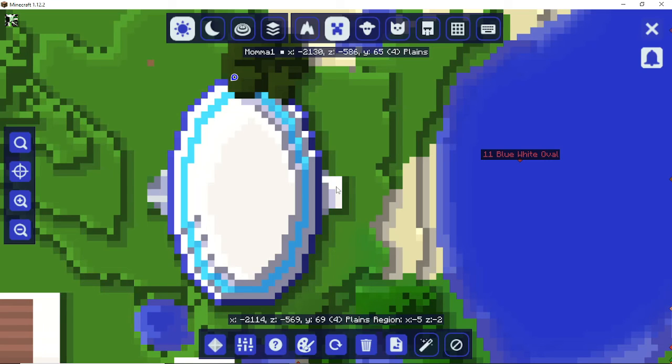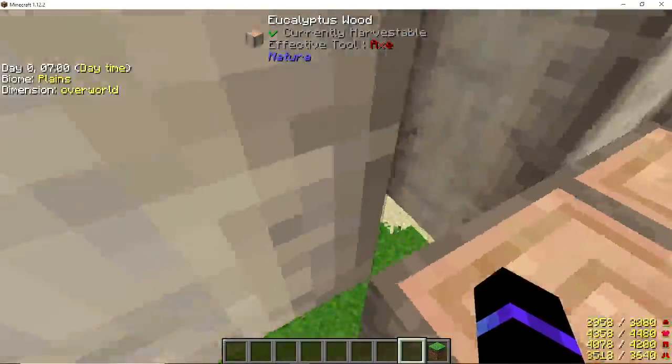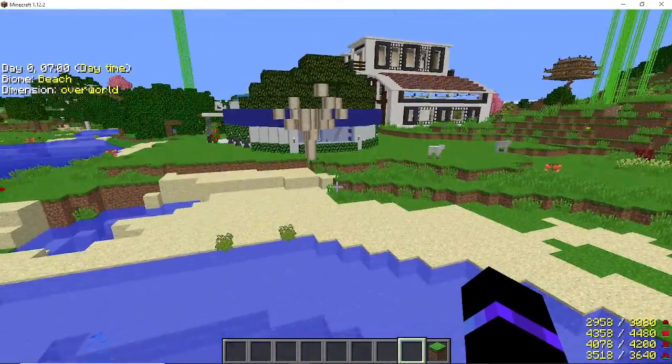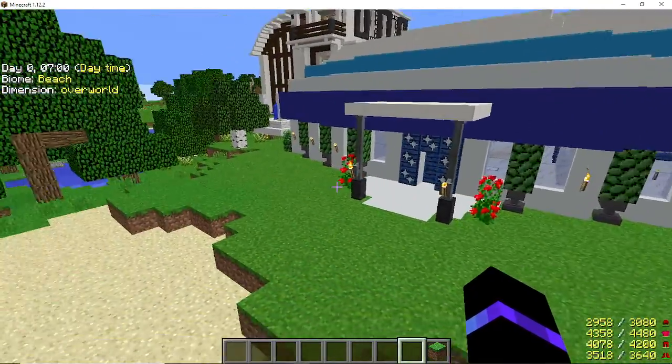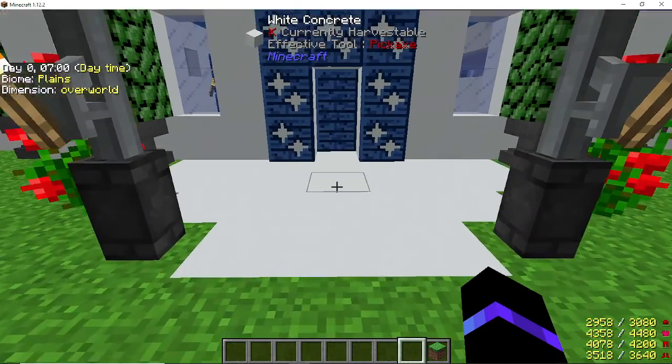Hey guys, it's Mama One here again with my 11th build, which I've titled 'Blue White Oval' — I couldn't get too creative in the naming, although I got creative in the making. This one is one of my own builds. I wanted something oval, something round, something that was not square, so that is exactly what I did.